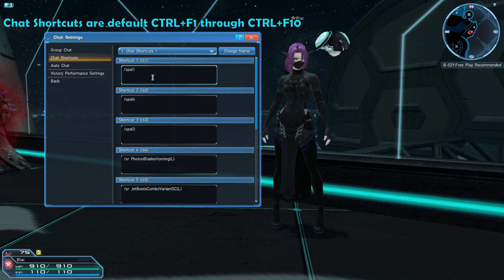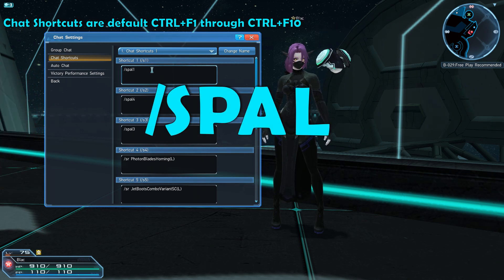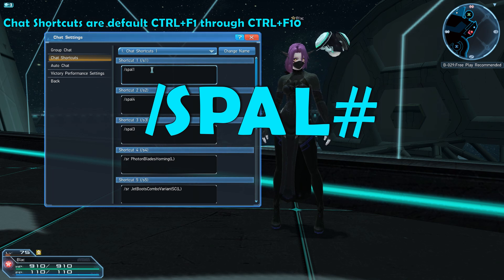Then all you need to do is choose a line and then input /SPAL and then the number corresponding to the sub-palette you would like to use, and make sure that it's all one word.